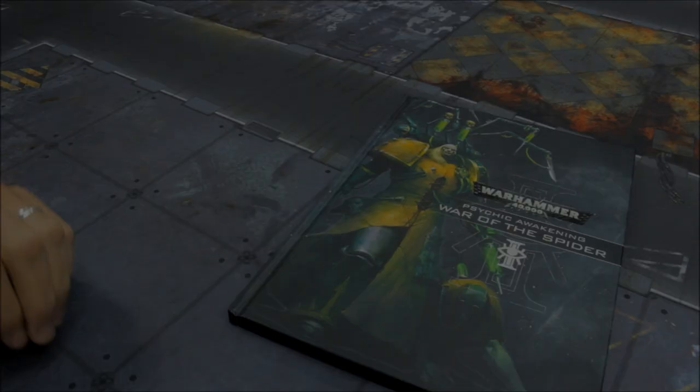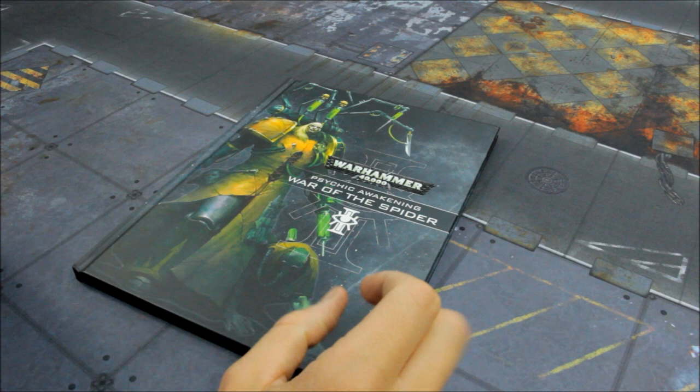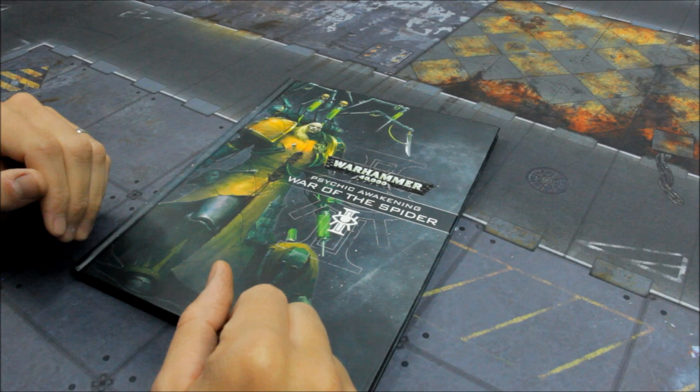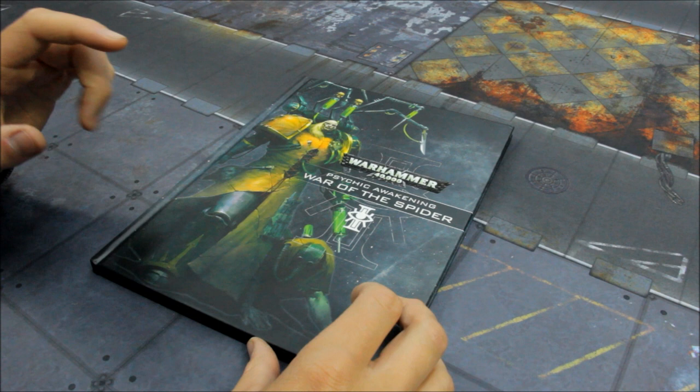Welcome to this review for the latest Psychic Awakening book from Games Workshop, War of the Spider. In this video it's going to be like a Tactica and review — we'll take a look at the Imperial Agents, that's your assassins, and we'll see how good they are here. Check out GamingFigures.com — discount 40k and other gaming systems available from them, the link is in the video description below.